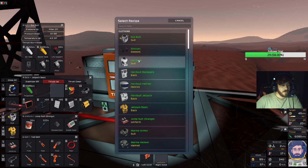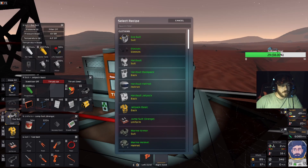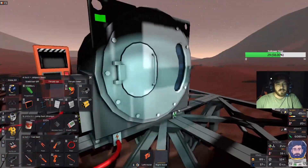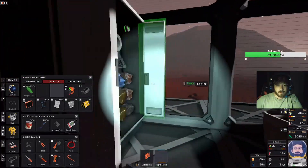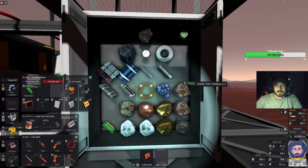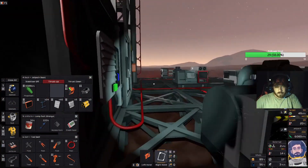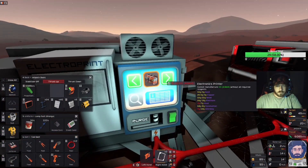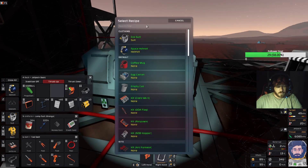I guess first off, hardsuit. What do we need for a hardsuit? The mining drill probably would be the biggest thing. First things first, we need to work on our greenhouse up there. So we want a wall. Let's do wall.